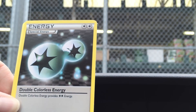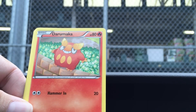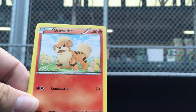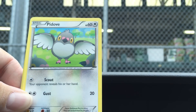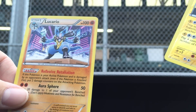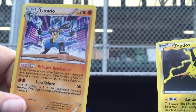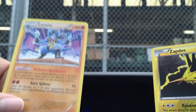I have a Raichu, oh nice, a DCE, Kricketune, Darumaka, Minun, a Growlithe, Sneasel, Pidove, a Reverse Zapdos, and a holo — it's a holo Lucario. Can't really tell it's holo, but it is.